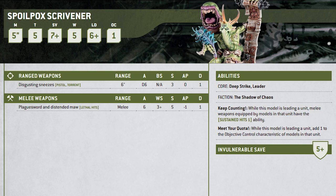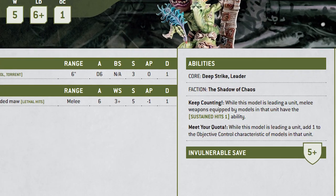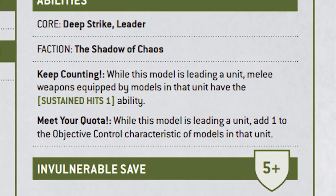The first unit is a Spoilpox Scrivener and a squad of Plaguebearers. The Spoilpox Scrivener is nothing too powerful in the close combat phase, but he does add some bonuses to the unit that are very effective and really ups their damage output. His ability Keep Counting gives sustained hits one to the entire unit, which makes his six attacks hit a little bit harder. Combined with the fact that every close combat weapon already has lethal hits, they get lethal and sustained on any roll of a six.